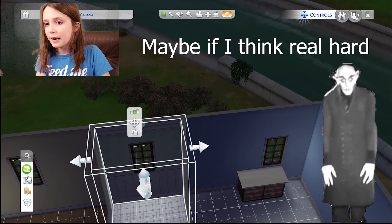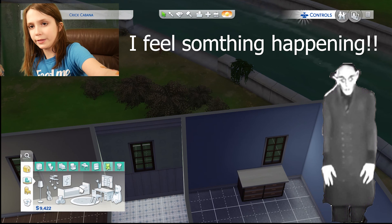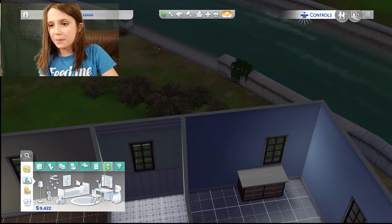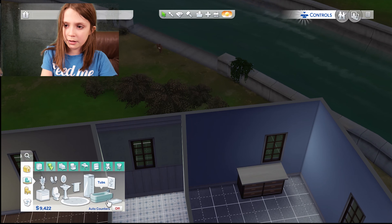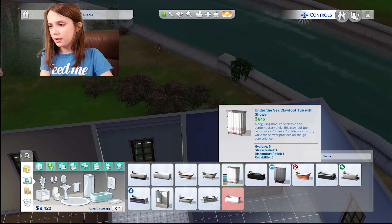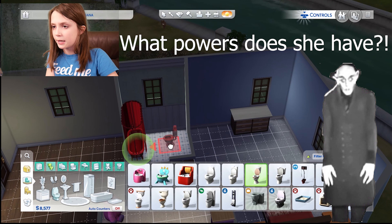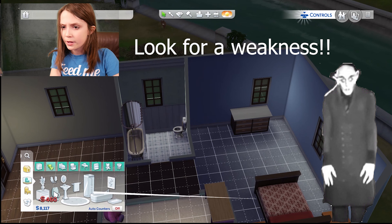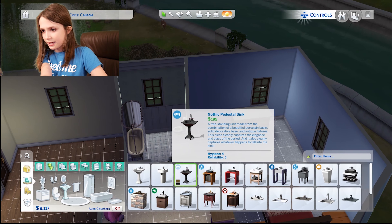I'm going to go ahead and make her room. I think that's good for now — whenever the baby grows up I'm sure I will add more. I don't want to spend all my money, so I'm probably just going to give her a little house. Maybe when she gets married it will be easy with the money situation. I have almost everything done, I just need to get her kitchen and family room set up.